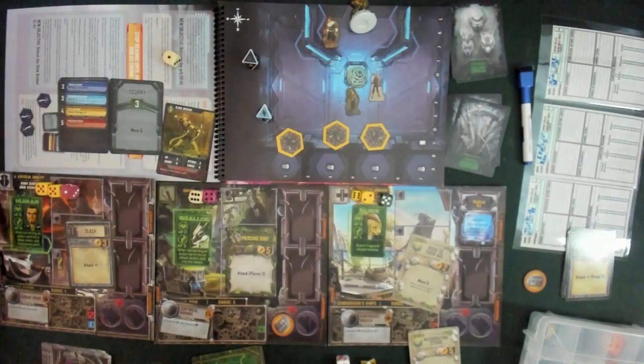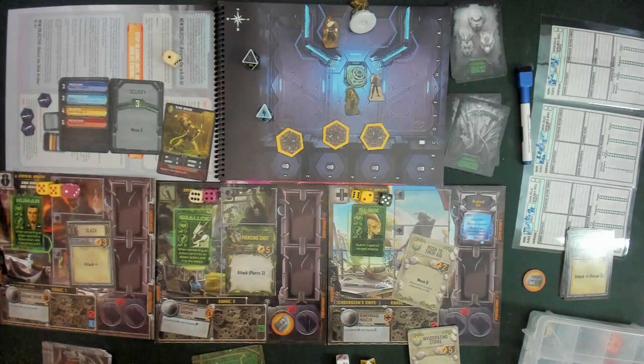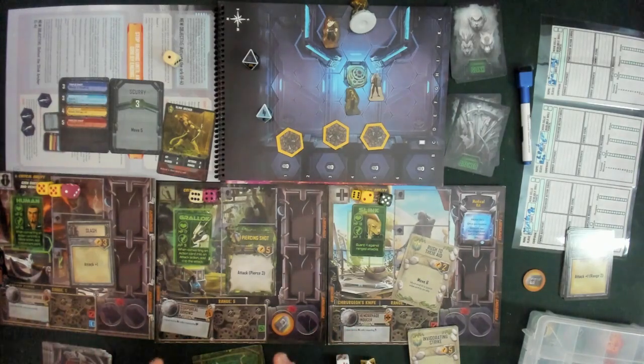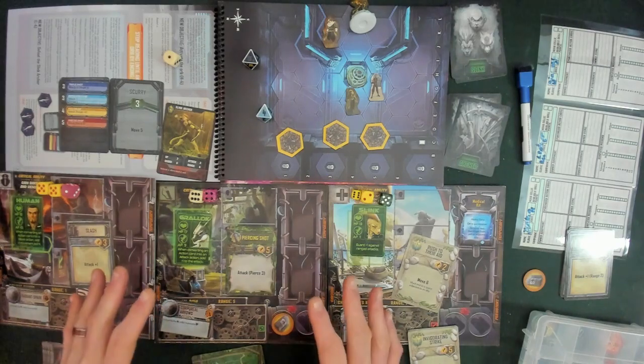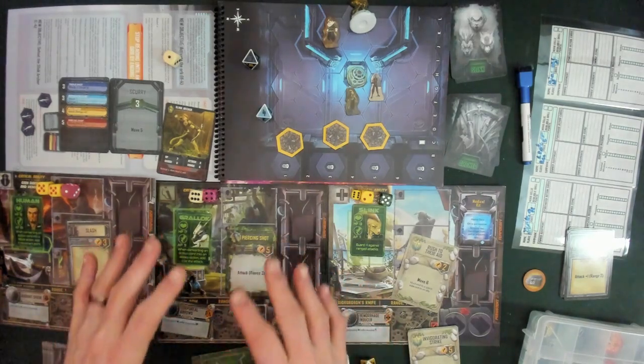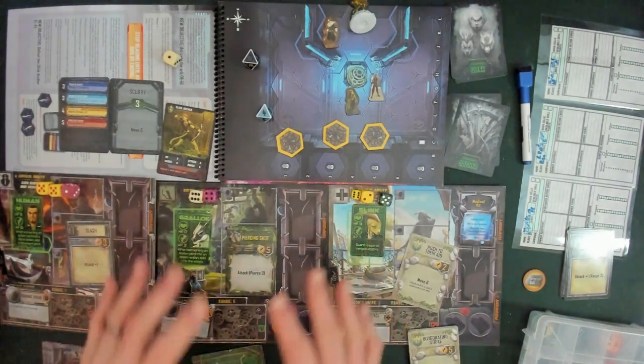We can go back to our ship, do things on the ship, spend our one point, upgrade a card perhaps, and buy things. We'll have to discover that on our own because I am not going to spoil the mission. What we might do is go into the second mission in an extended play to show you a little bit more of the game, but I'm not going to read anything — we're just going to set it up and play it as if it was a standalone scenario. That is something I'm going to do later this week. But for now, we are done. Let's have some final thoughts.